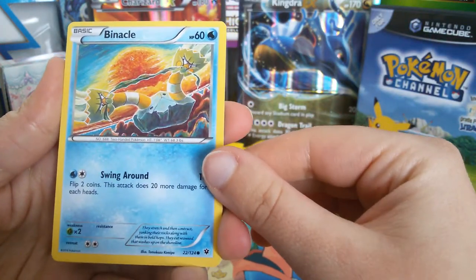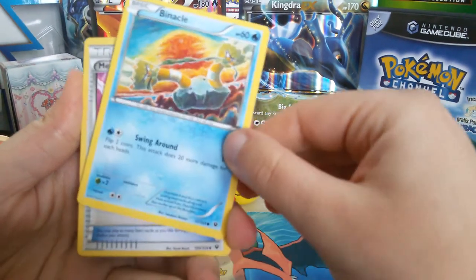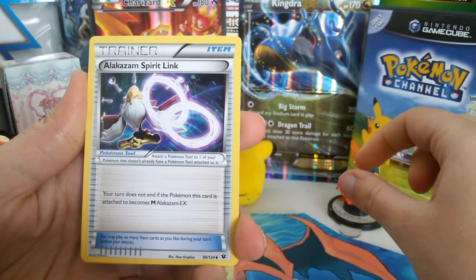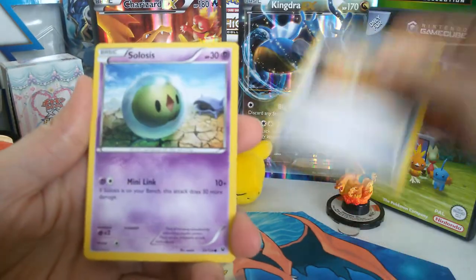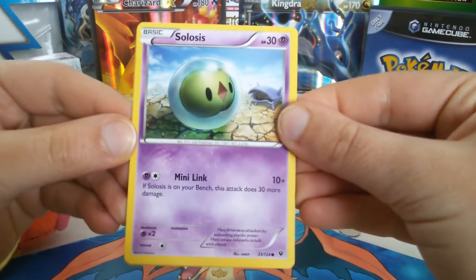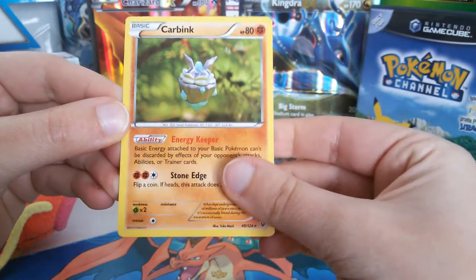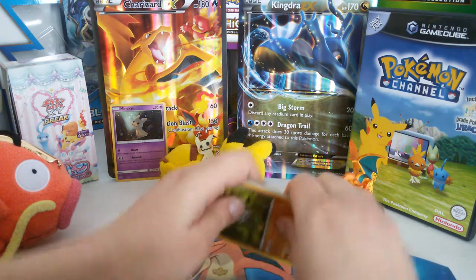Barbaracle — sorry, Binacle. Barbaracle is the evolution. Playing tug-of-war with himself. Mega Catcher! If you don't just want to regularly catch something but you want to mega catch it. Alakazam Spirit Link. Fossil Excavation Kit. Solosis. Our reverse is a Burmy. And our rare is a Garbodor. Nothing special so far, but we've had one booster pack.